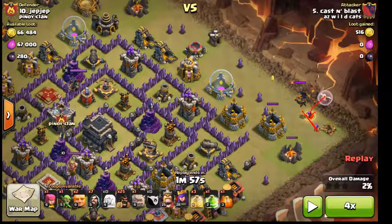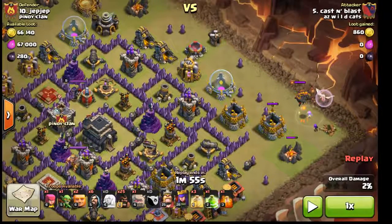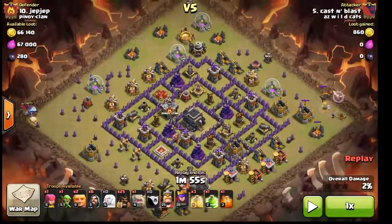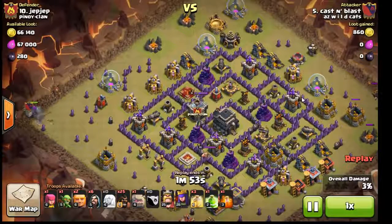Two archers at least — you'll notice the healer is healing just one archer. I don't know if they changed the AI on that, I wouldn't bank on it. But now I come in with my golem, set him up in the corner — Tesla pops up, no worries — throwing two wizards to take care of it.